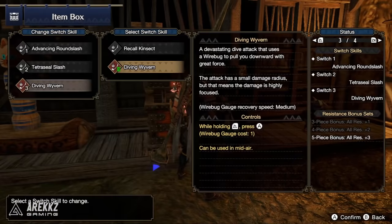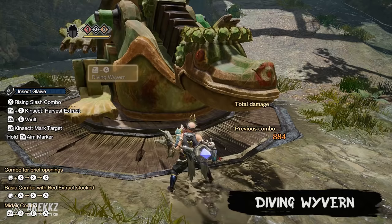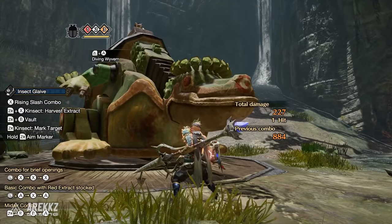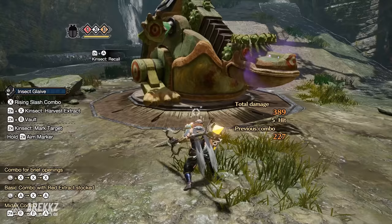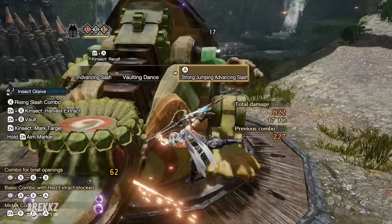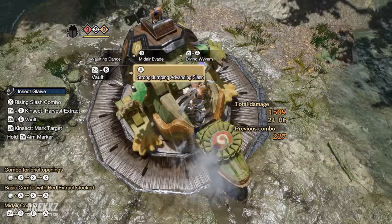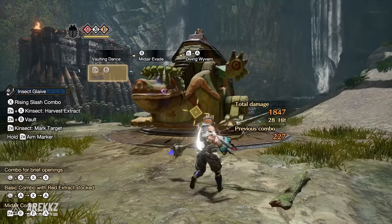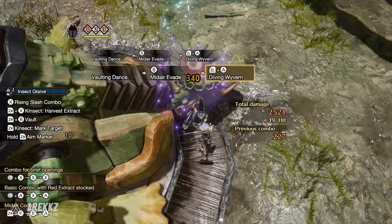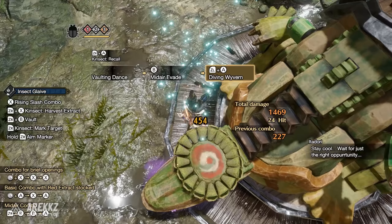Your second Silkbind option is the Diving Wyvern — similar to a move introduced in Iceborne for the glaive. This sees you dive down in a plunging attack done from the Wirebug, performing a very strong diving attack that pulls you directly downwards, plunging your glaive into whatever is beneath you. The damage radius is small so you have to be precise, but the damage output is definitely worth it. This can be performed both from the ground and in mid-air. Furthermore, the damage scales: performing certain aerial attacks levels up the glaive's aerial damage, and a Diving Wyvern off the back of those aerial movements sees increased damage — so perfect use requires a little setup but synergizes incredibly well for aerial masters.